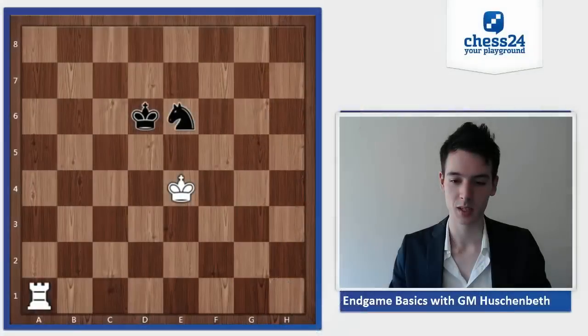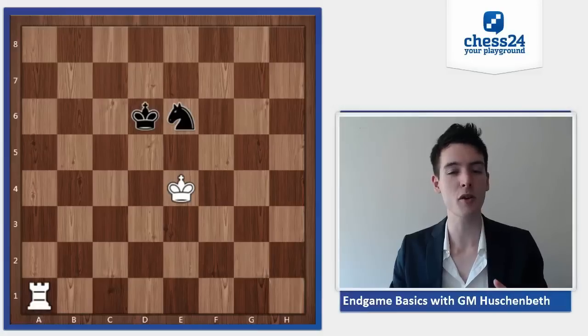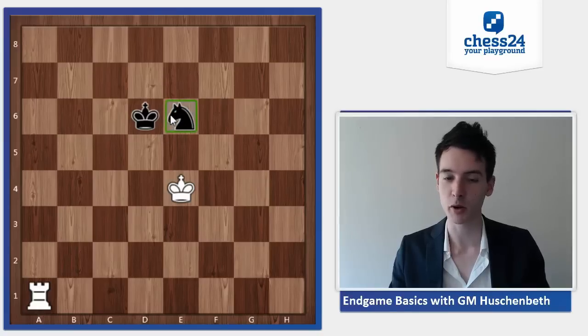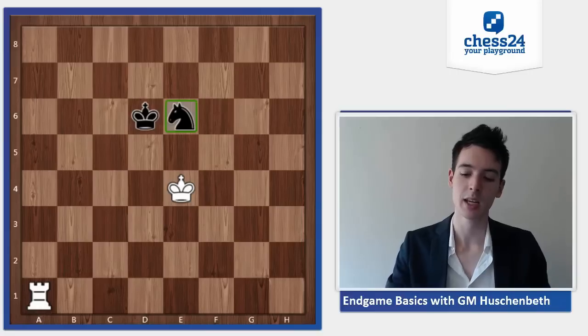Hello everybody, welcome to a new episode of chess endgame basics. In the last video I showed you how to defend bishop against rook, and now I would like to show you how to defend just the knight against the rook. The most important thing to remember is to always keep your knight as close to your king as possible. You can see here it works perfectly — the knight is right next to the king.